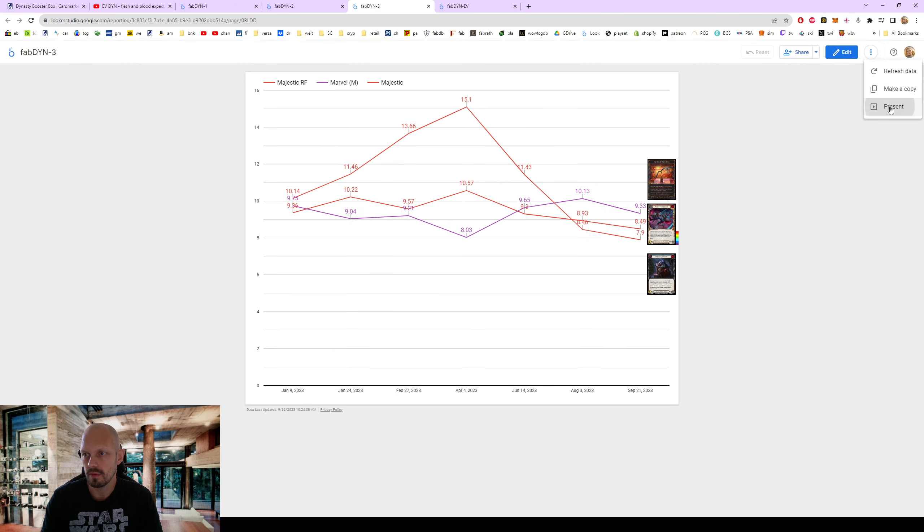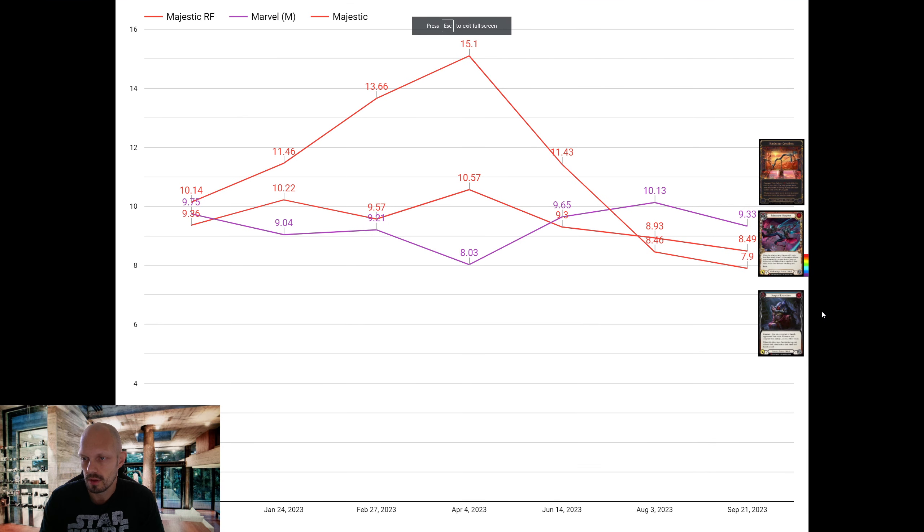Then we have the last three categories. The Majestics, including Surgical Extraction, which has been short printed and then went down in price after the reprint announcement. Those on average at 7.19 value, which is pretty low compared to past prices. The Majestic Rainbow Foils at 8.49, which also is the lowest price ever.